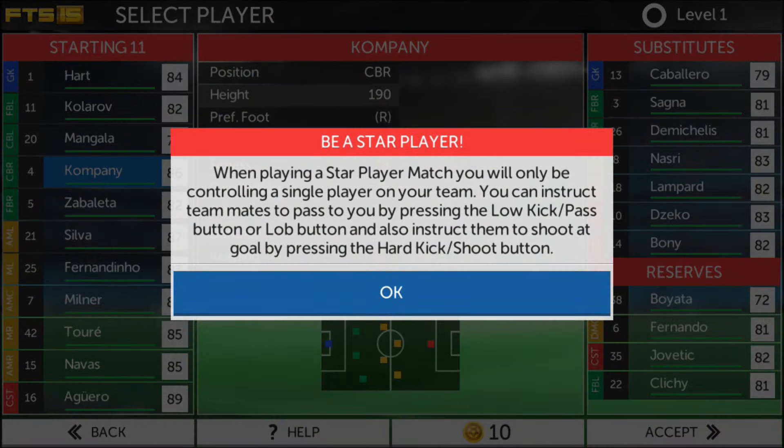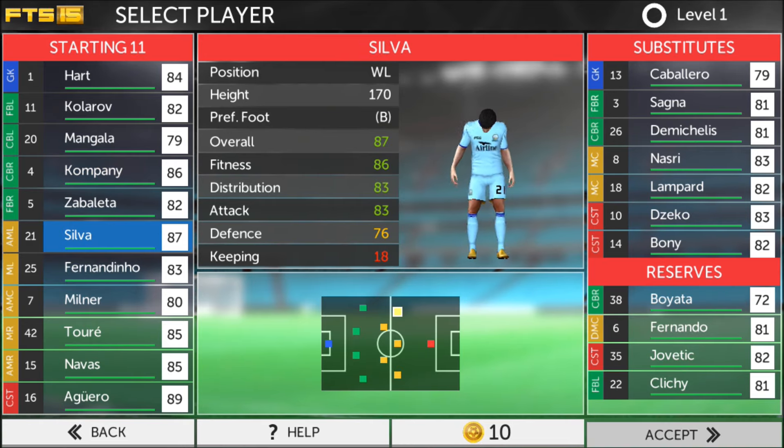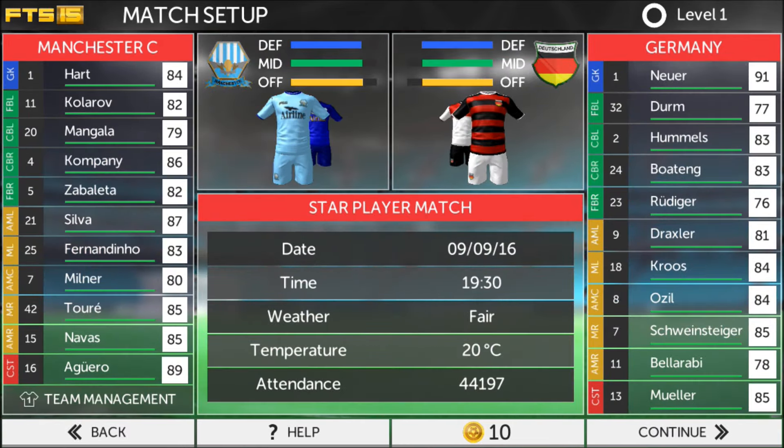When playing a star player match, you will only be controlling a single player on your team. You can instruct your teammates to pass. We are going to be Silva. Accept. Let's start the player match.